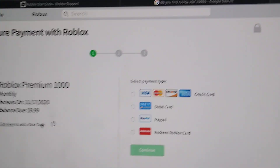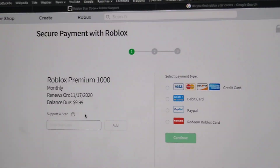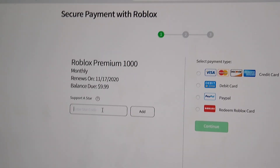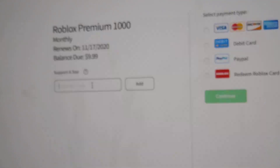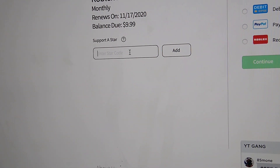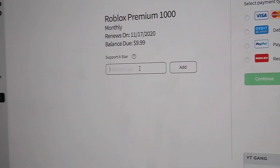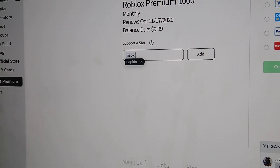Welcome back to my another video. Today I will be showing you guys the top 10 awesome star codes you should know in Roblox. Here's one called — just use code napkin.